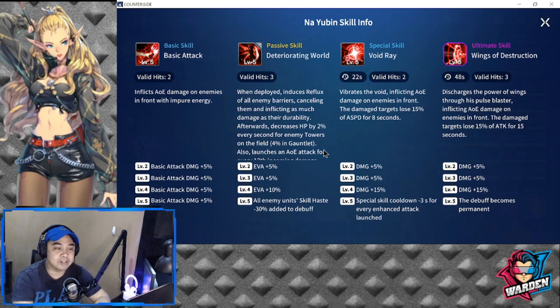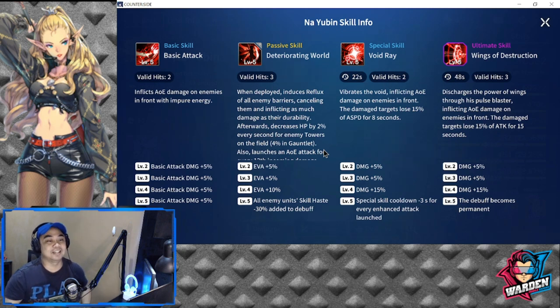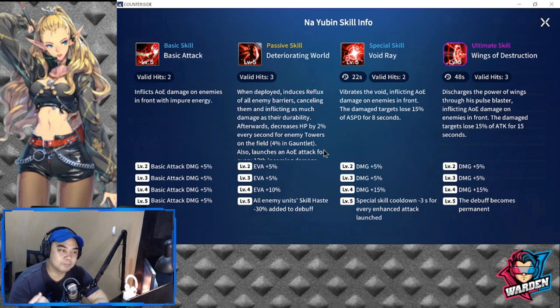At skill levels 2, 3, and 4 damage increases up to 25%. At level 5, the debuff becomes permanent — so the 15% attack loss becomes permanent. He is the key to any battle right now, and with a variety of debuffs that will really affect a lot of gameplay, he will dominate until he gets banned.